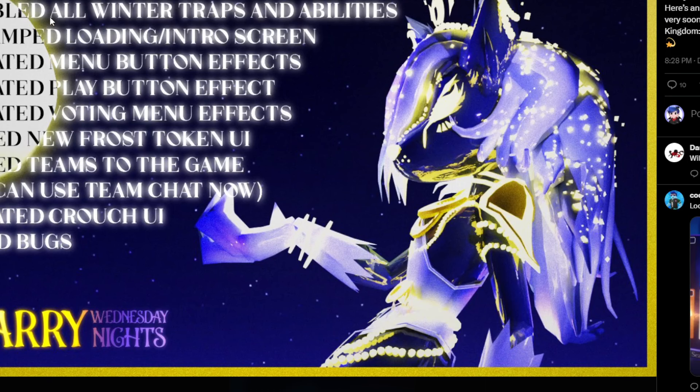So this is what it's called: enabled all winter traps and abilities, revamped loading and intro screen, updated menu button effects, updated play button effects, updated voted menu effects, added new frost tokens, updated crouch UI, fix bugs - all that stuff. There might be some more, I have no idea.